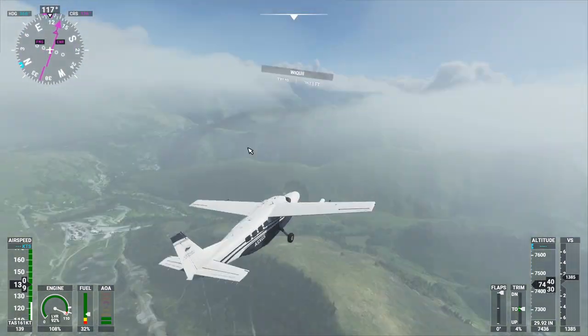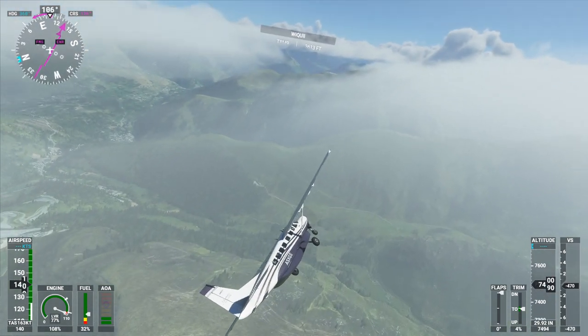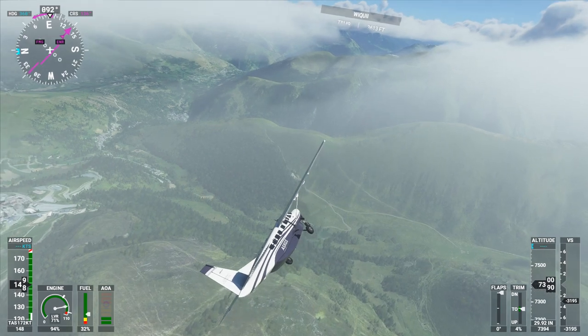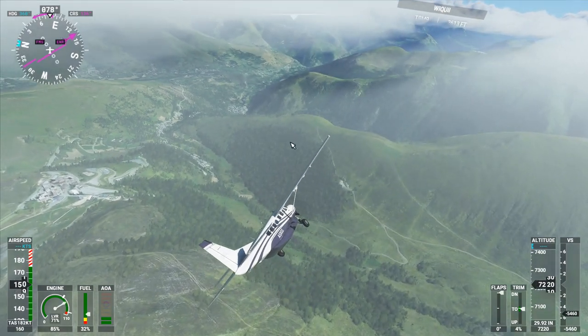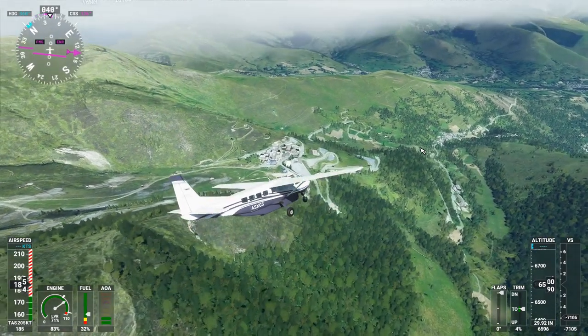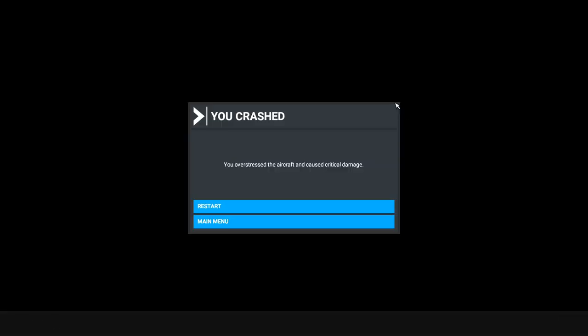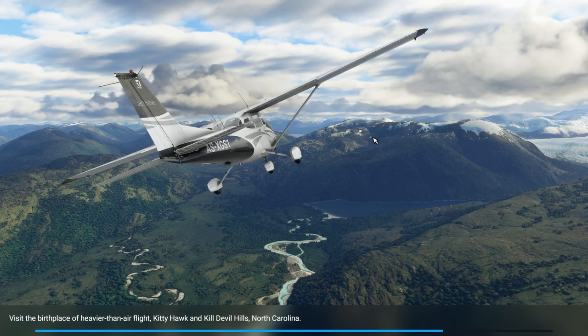I've got real world weather on — it's gotten all foggy. I guess I can descend a bit. Oh, too fast — it got me on the over-speed much faster than I thought it would. Some planes let you go over-speed like crazy, but this one is pretty strict. The more you know.